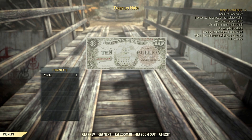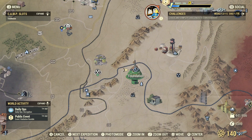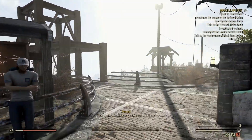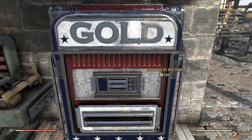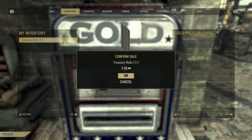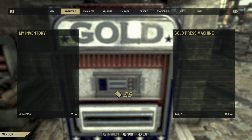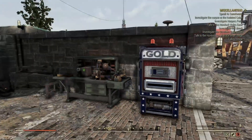Make sure to get a lot of these treasury notes if you want to get a lot of gold. Once you have them, go to the Foundation exterior, head towards Samuel, and you will find a gold press machine. Open the gold press machine and convert your treasury notes into gold. The gold press machine resets daily and there is a limit on the amount of gold you can get every day.